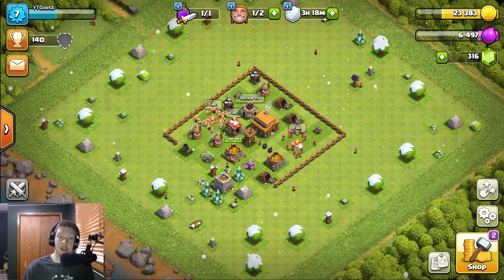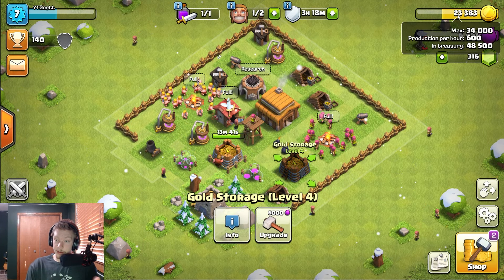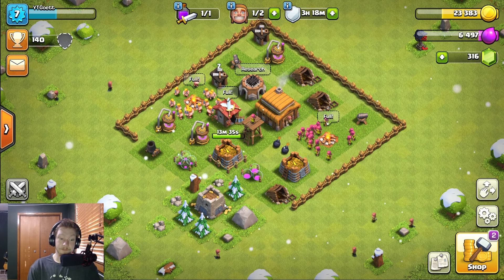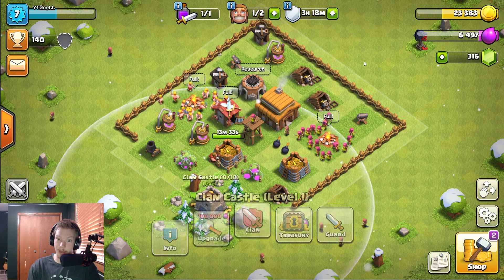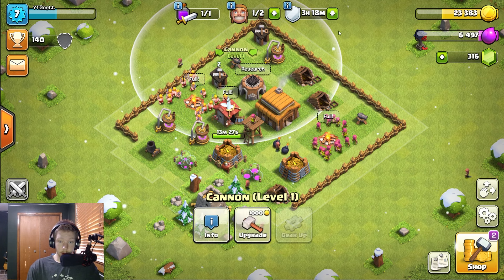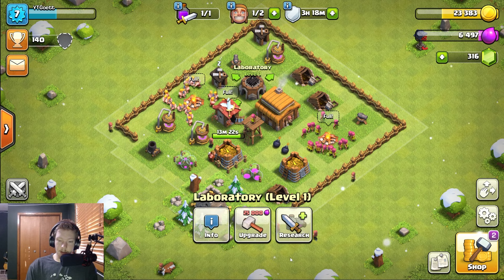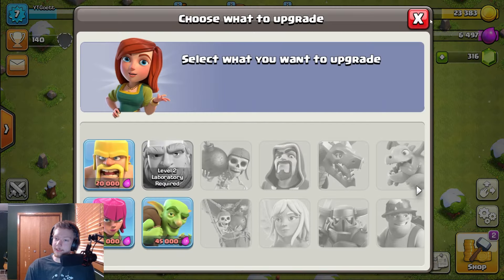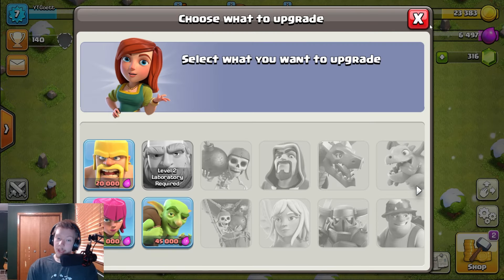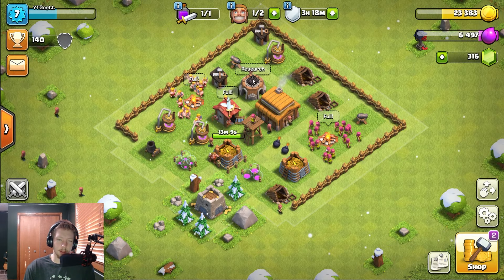Starting off, I've just been upgrading storages a lot. I now have 34,000 gold storage space and 28,000 elixir storage space, with a lot of stuff in the clan castle. I've been working on the storages, the mortar got done, the laboratory is down. I have not gotten anything in the lab upgraded yet because I don't have the storage space for anything other than the barbarian.